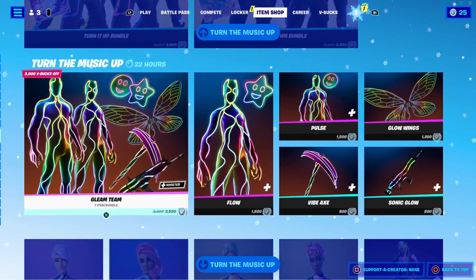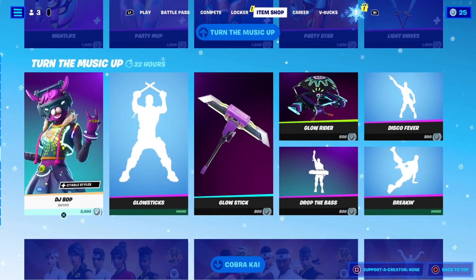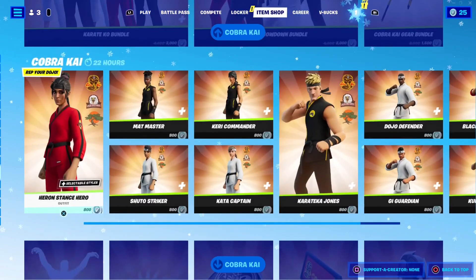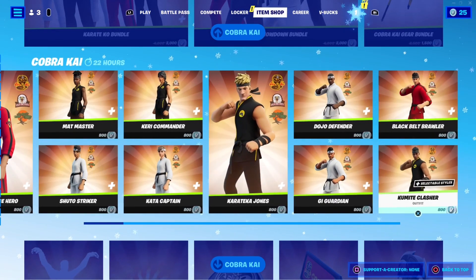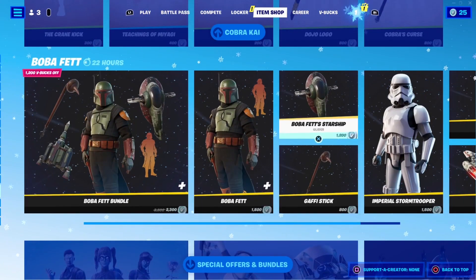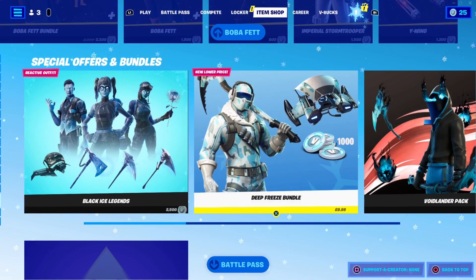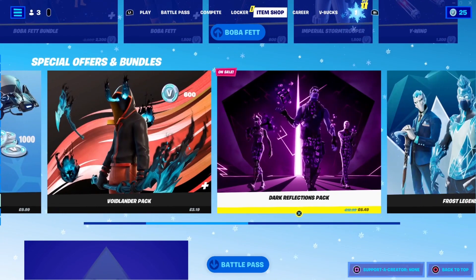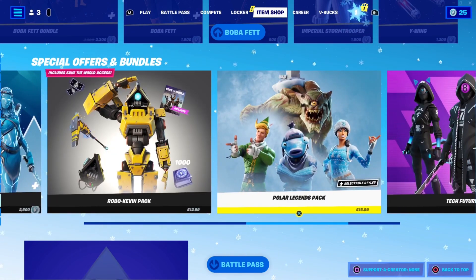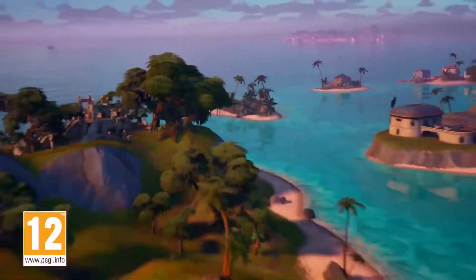We've got tons of icon series emotes — Turn the Music Up is pretty cool, I bought some of them last time. There's another Glow bundle, New Year Nightlife skins, DJ Bop, Drop the Bass — all of them. We also got the new Cobra Kai skins. I bought the Kary Commander — it's a really good skin. We've also got Boba Fett and a few Star Wars items. There are tons of packs out as well: Black Ice Legends, Frosty Legends, Robo Kevin, Minty, and the Technology Pack.